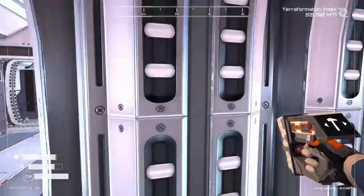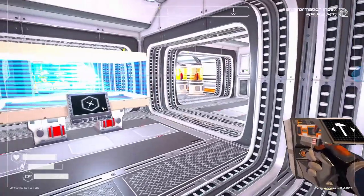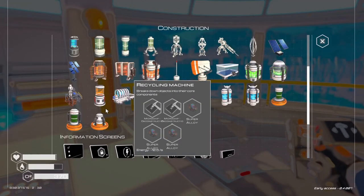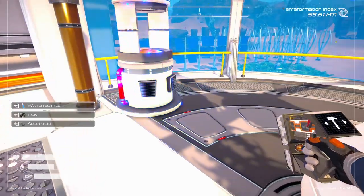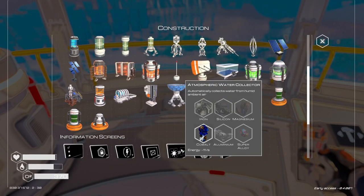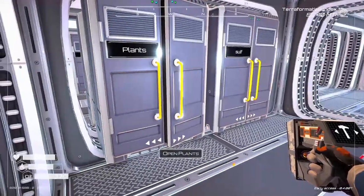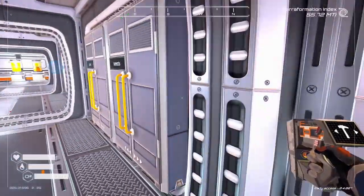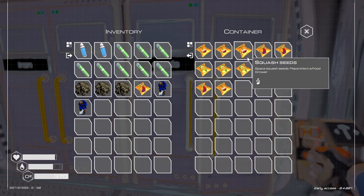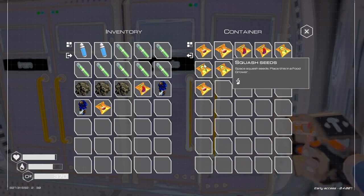Let's do a couple more food growers here. I figured that was all I had. Let's go grab some seeds — should have grabbed those when I was down here. Plants, plants — all four. I'm not really using the ice anymore; it was more for producing water and I don't really need it anymore. Yeah, we'll do one of each.